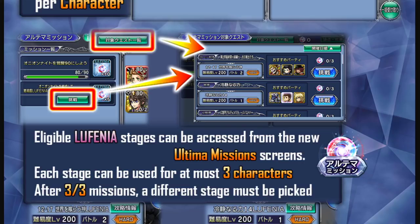Eligible Lufenia stages can be accessed from the new Ultimate Mission screen. You click the button showing the option for getting five Providence Cores for a set character, and you'll be taken to a new screen that shows every single Lufenia fight eligible to use your C90 characters to complete it and earn five Providence Cores per C90 character you bring.